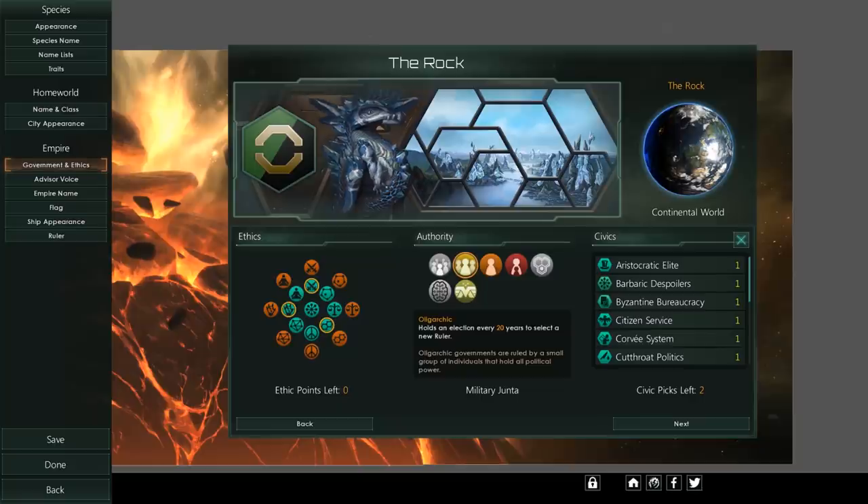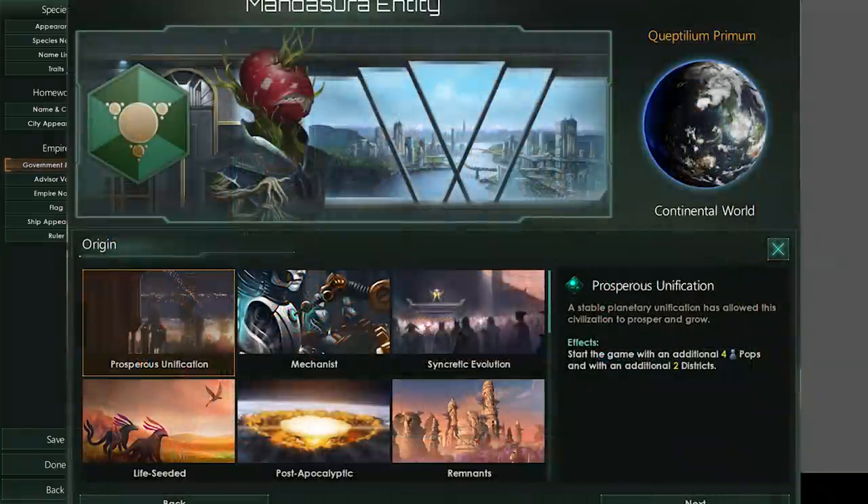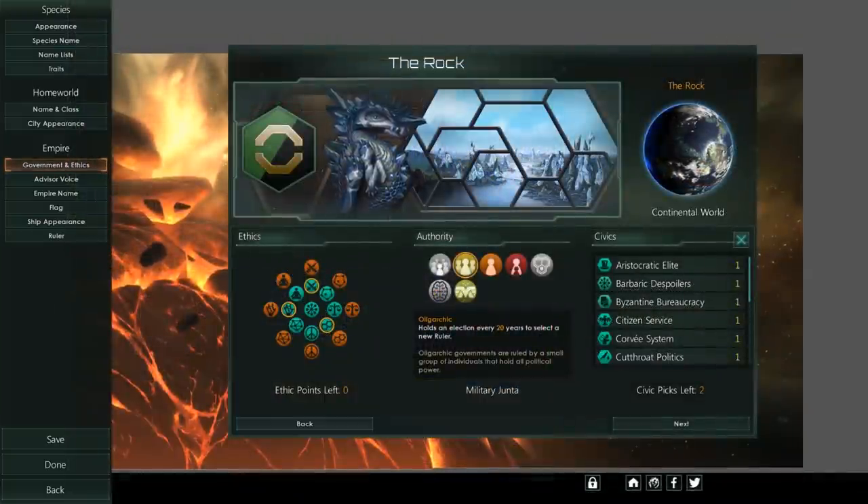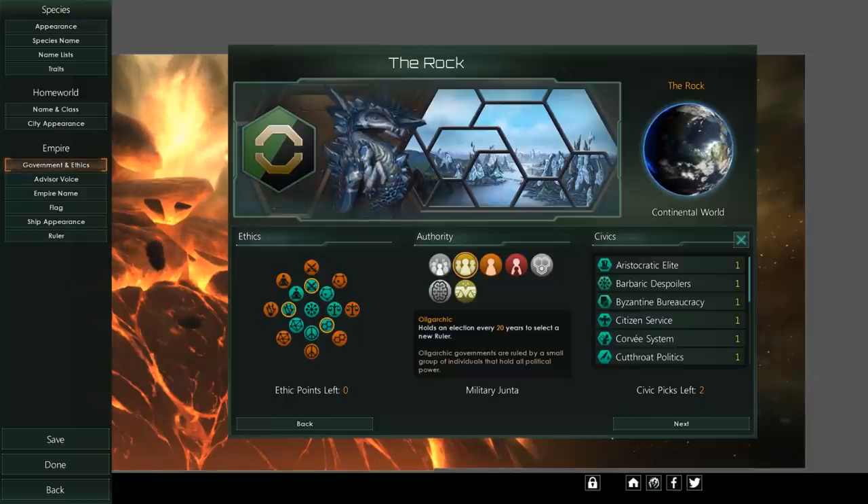First of all, the system is completely free and comes with the patch. The first origin you can pick is Prosperous Unification — essentially the default. You get four additional pops and two additional districts at the start of the game. What those districts are — food, minerals, energy, or habitation — is not entirely clear, but it's available to everybody, which is nice.